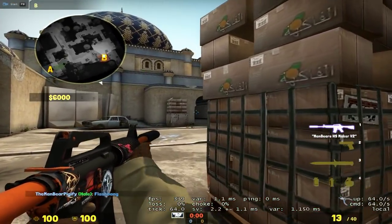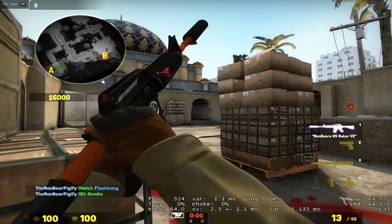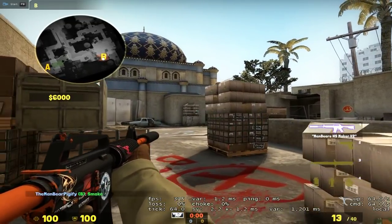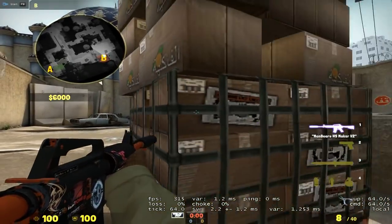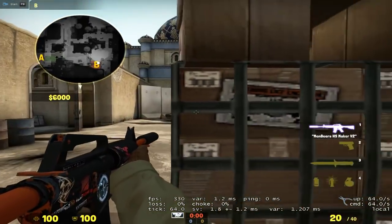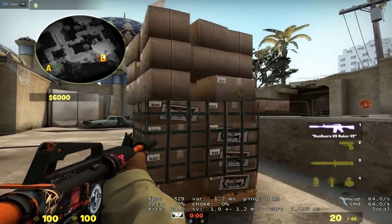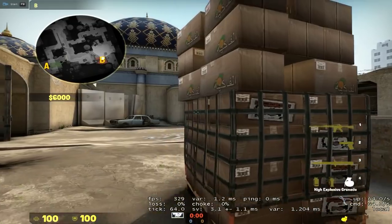The absolute best spot if you're playing solo B is right in these boxes. With a smoke thrown in the tunnel, jiggle peek between this cover - don't let the enemy see you. If they're rushing four people out of tunnels, a lot of people panic and try to kill everybody. Don't do that. If you see them rushing, try to stay alive, jiggle peek, and bait the enemies because your teammates will be coming to help. Just hide here, play with them, maybe take a few pop shots, but the goal is to stay alive.